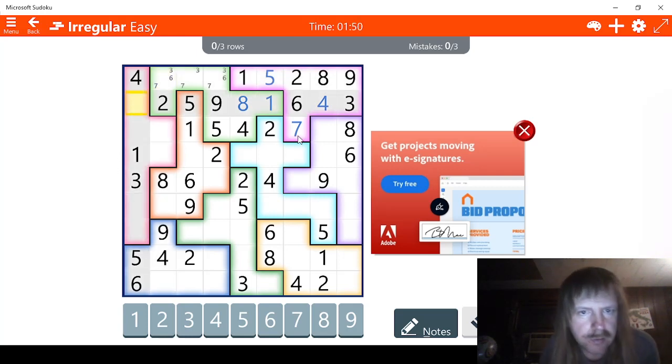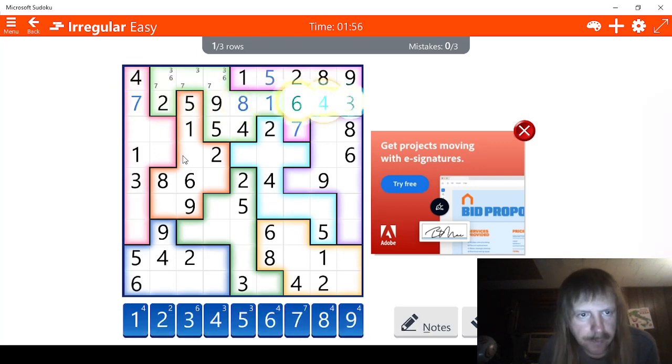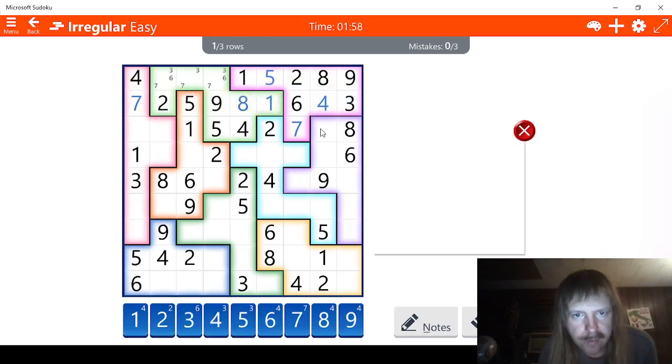We can solve this. One, two, three, four, five, six. This has to be a seven. Okay, we can go across here. Let's see. Nine. This can't be a nine. This can't be a nine. That means this has to be a nine right here. Eight, seven, six. That can't be a six. This has to be a six right here. Five, four. This has to be a three.